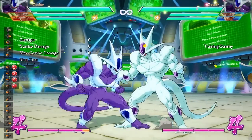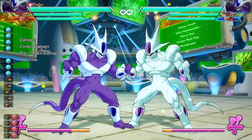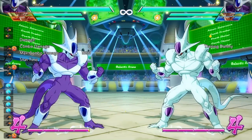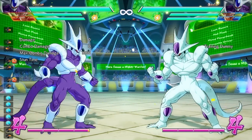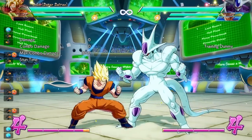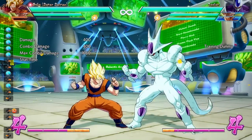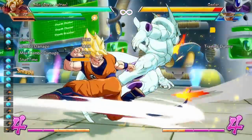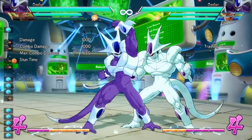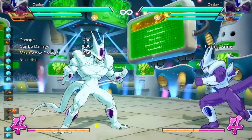So the first thing we're going to go over is some of the problems Cooler has with some of his normals, especially with his auto combo, especially if you're going to compare it to other auto combos. I have the computer set to guard first only. As you can see, this is all true block strings since the computer blocked every single hit. But with Cooler, the second and third hit of his auto combo, there are gaps in those two hits.